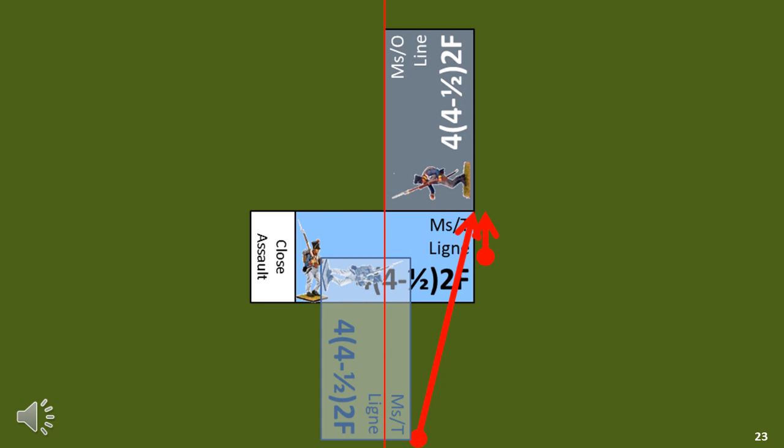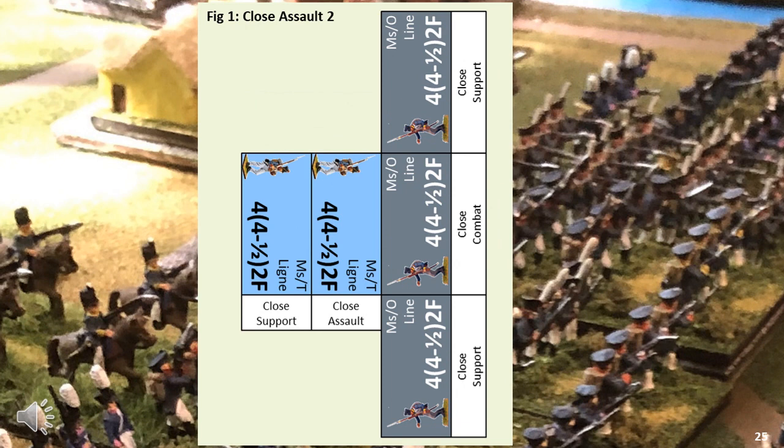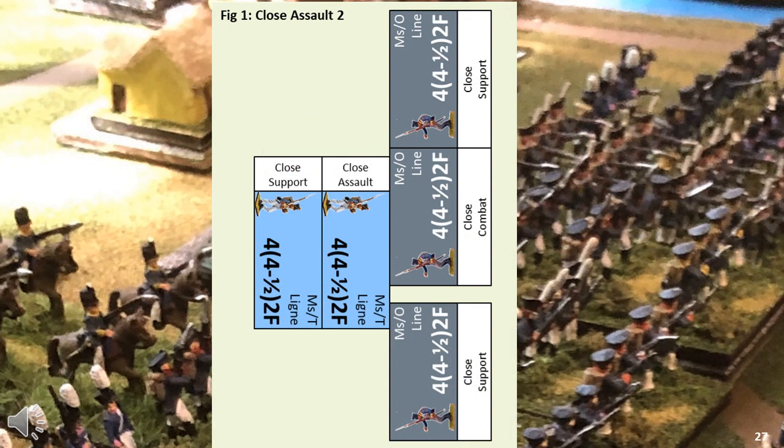In this example, both French and Prussians can have one element involved in the close assault and one close support element. In another configuration, the French has one close assault and one close support element, while the Prussians have one element in close assault and two close support elements — this is tactically unwise for the French. In yet another example, both sides have one element in close assault and one close support element. Why would the Prussians leave a gap? The answer is to cover the front line. In most cases you want all elements in base-to-base contact for an optimal defensive line. Why would the French launch such an attack? They want to try and break through in the spot they attack, as it does not make much difference how they launch their attack. A breakthrough is unlikely, although certainly possible.